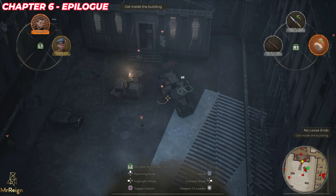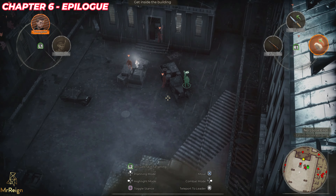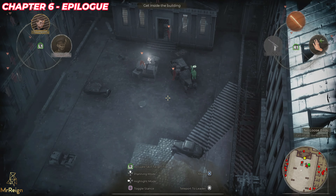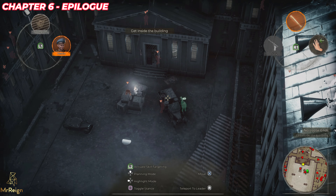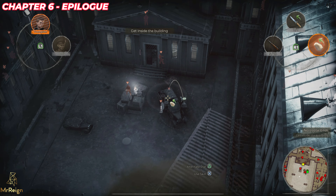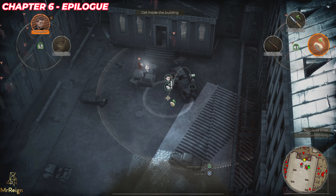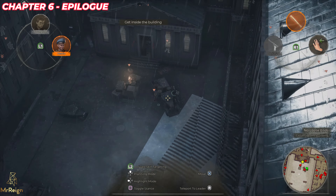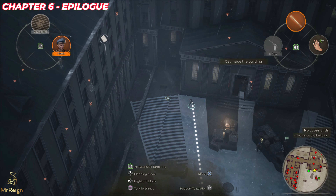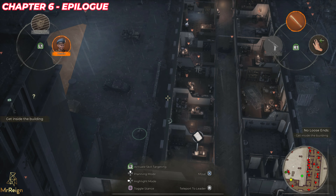Now we're behind the van — quick save one more time here. We've got to act quickly because this guy's going to come and see Henu. Henu's not allowed to be in here at all. We want Youngst to throw a stone to make these guys over here look in this direction, then push up on the d-pad and get him moving. He doesn't make noise when he runs, so he can go prone and we'll put him behind this building.